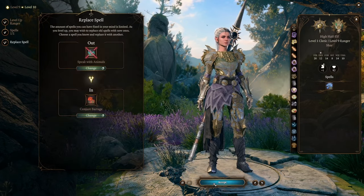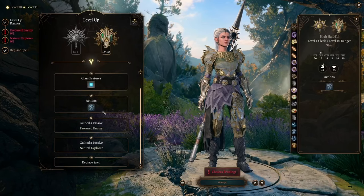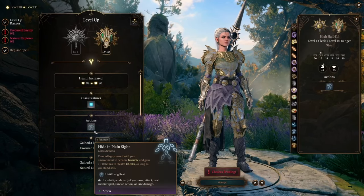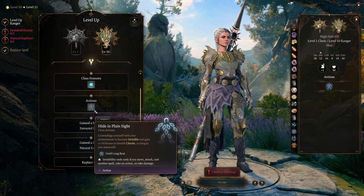Our next level in Ranger opens up Hide in Plain Sight, which is basically a free invisibility as long as you don't move. It also gives us another Favored Enemy and Natural Explorer — now we can be resistant to cold.